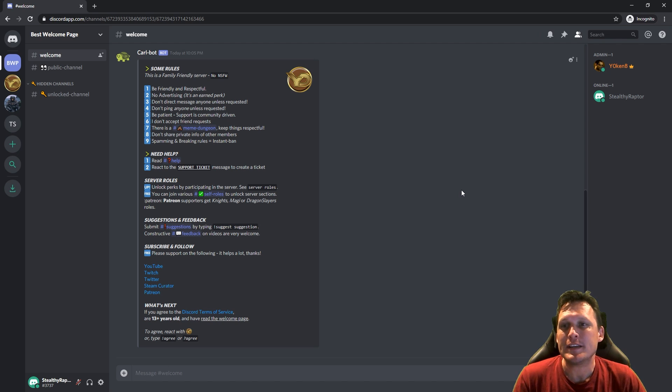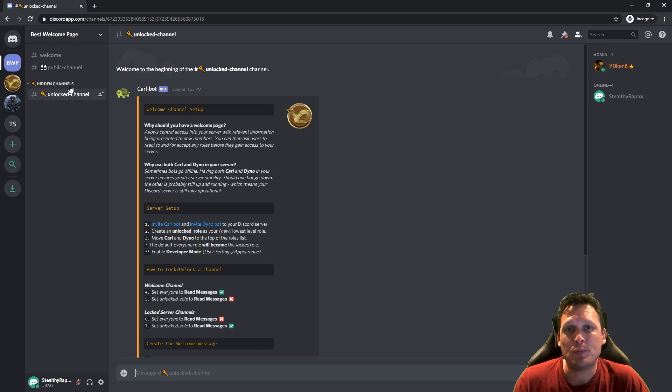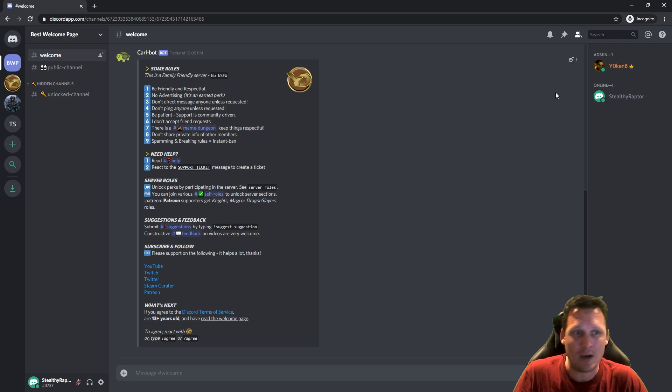As you can see, Stealthy Raptor has access to all channels at the moment. We want to lock down the welcome channel so only new members can see it. The public channel can be accessible by new members as well as existing members, and the hidden channels will only be visible to people who have passed your verification, then the rest of the server gets unlocked to them.